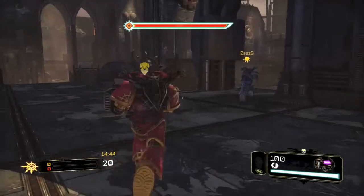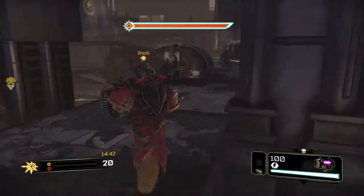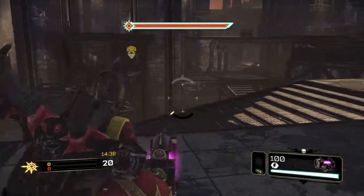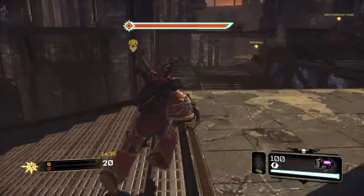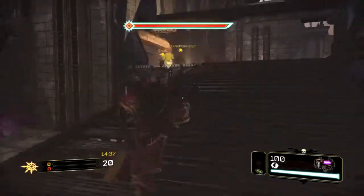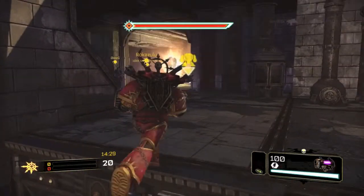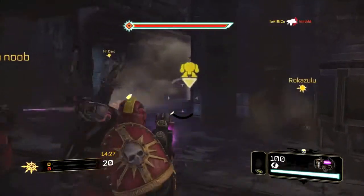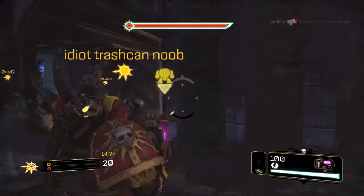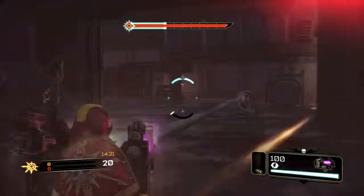Right off the bat, as you can see I am using the Plasma Cannon. Although I raged about it a little bit in my last video, I thought maybe I was being a little too harsh, so I would go ahead and try it out. I was talking about how the splash damage on the Plasma Cannon is a bit big — it has a wide radius, and it does a hell of a lot of damage. One fully charged shot can kill anyone in the game, basically.